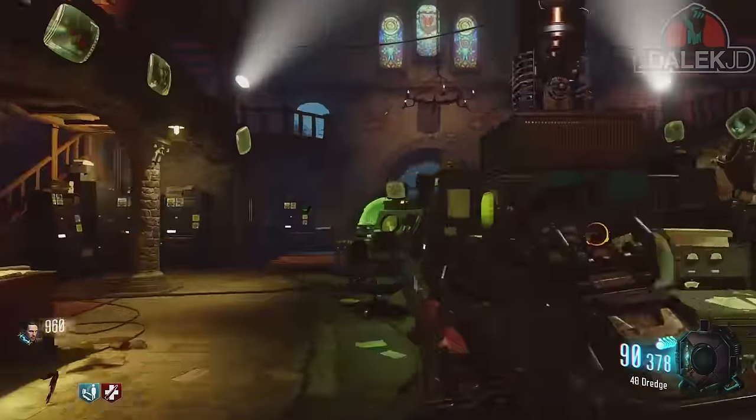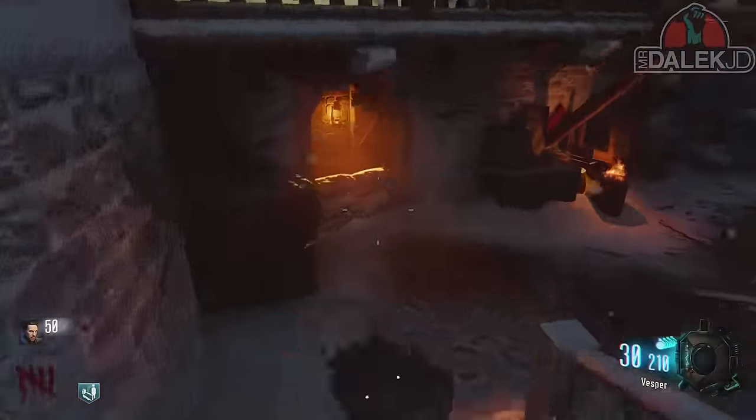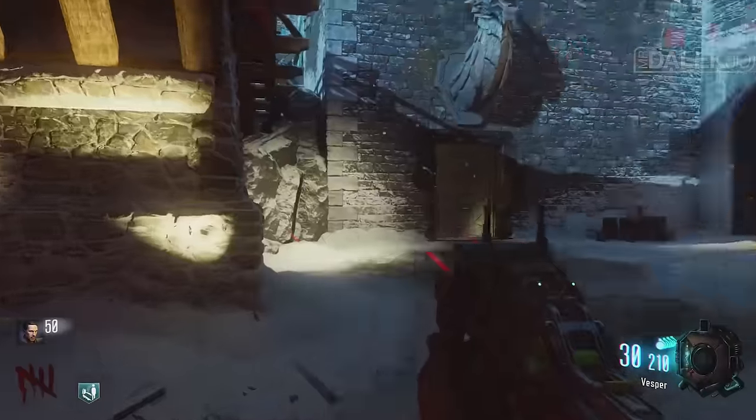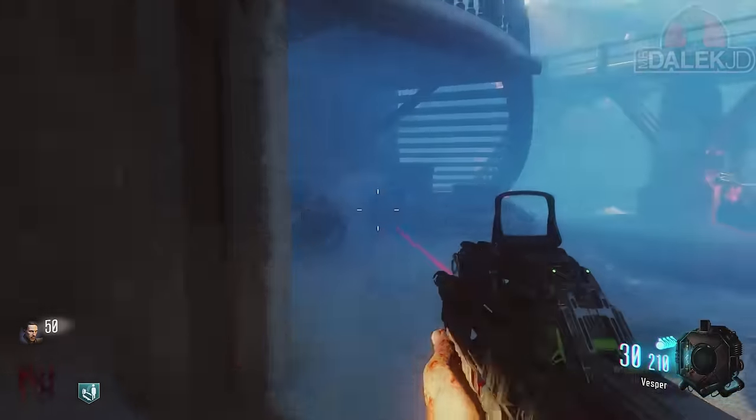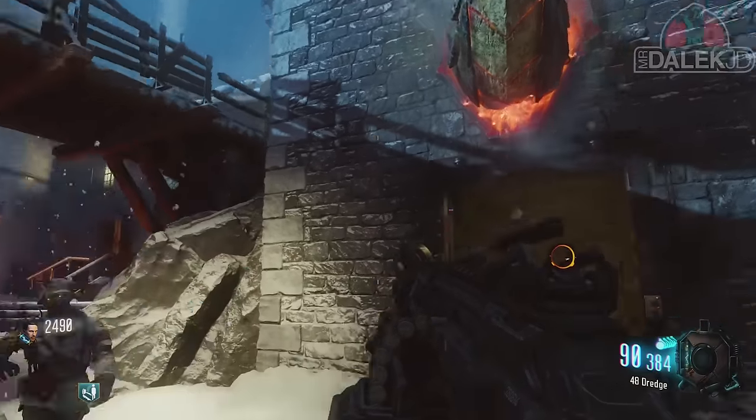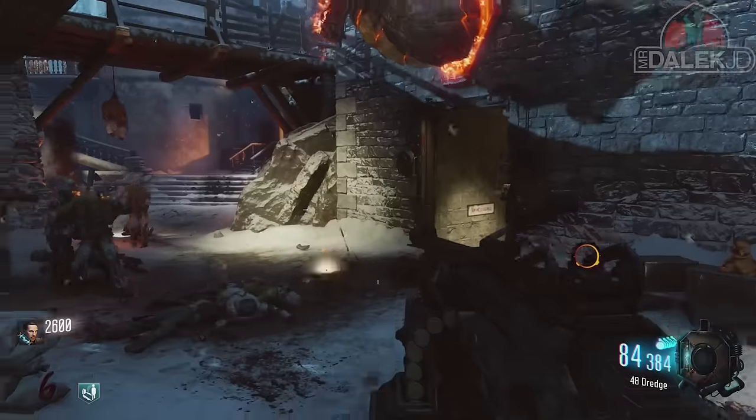The next location is on the opposite side of the castle. If you take the right side of the spawn and go out through the castle gates, this dragon head will be floating above a door which will lead you down to the undercroft section.